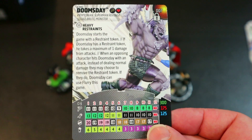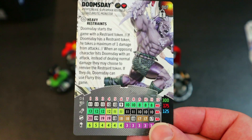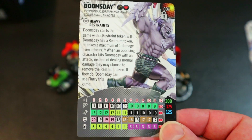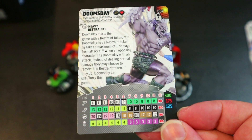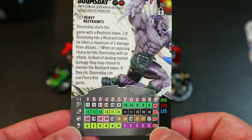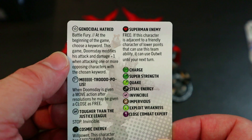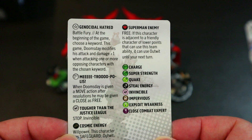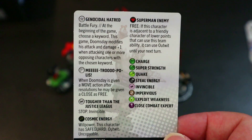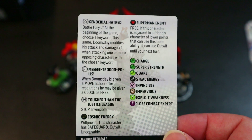Right after his starting click on almost every starting line he's got a stop click — Stop, Invincible. So if you don't time removing that token right, he'll destroy you: 13 attack, 6 damage, Exploit Weakness, and Flurry. That's nasty at 300 points. At 175 points it's a more economical option — still great stats, 12 attack, 4 damage, Exploit, Quake. His keyword bonus trait: at the beginning of the game choose a keyword; Doomsday modifies attack and damage plus one when attacking characters with that keyword.